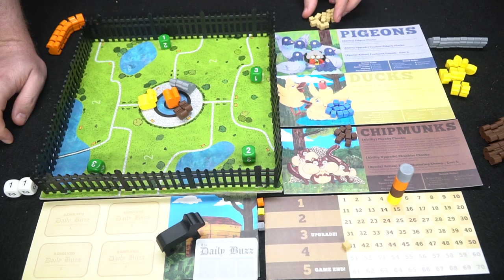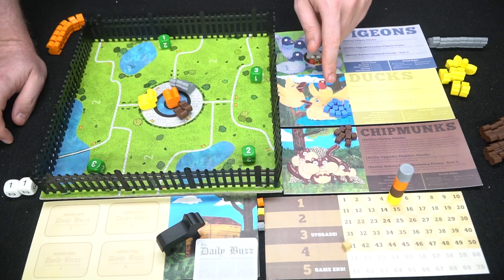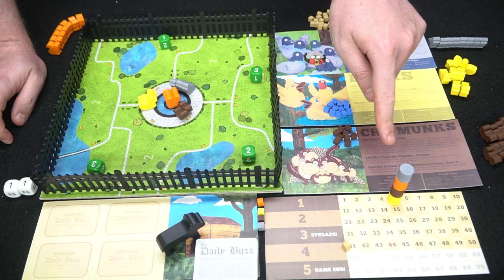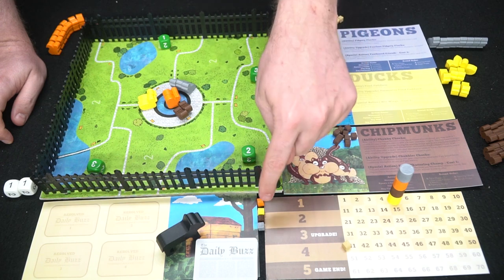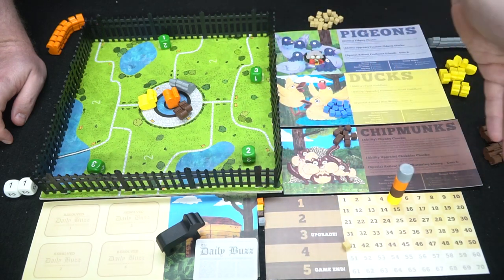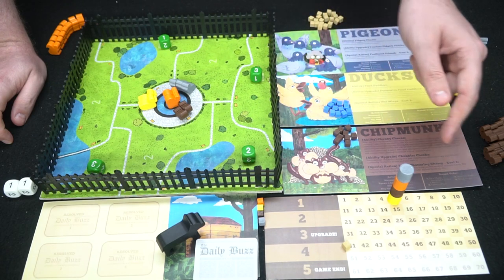Somebody's going to be Granny — maybe the first person who fed ducks in a park. You'll have crumbs here for the ducks and crumbs for special abilities that you can use on the board. Everybody has points on a tracker. Someone starts with five action points and five victory points. These are basically checkpoints — you place them as you hit milestones, like placing on the three-area when you hit 30.